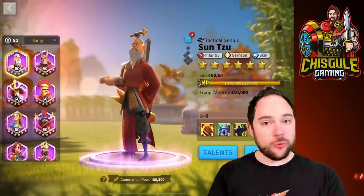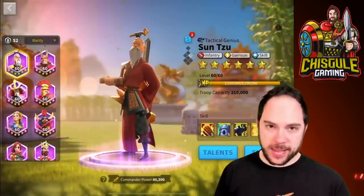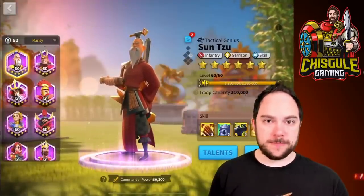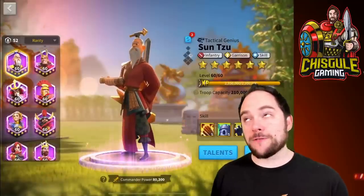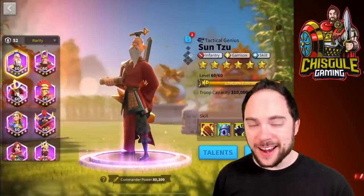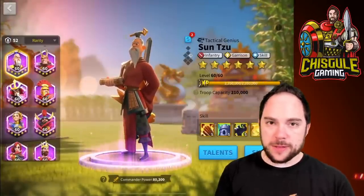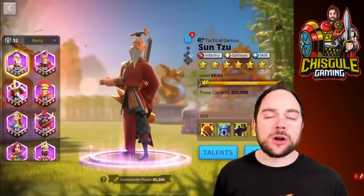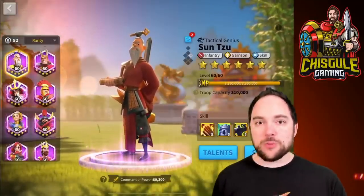It is these things that make Sun Tzu so good in 2020 and beyond: area of effect damage, Rage Generation, and the fact that he doesn't care about troop type. What he's missing is march speed, but that's something we can solve for — and something you're not going to care about if you're defending your city, because he should already be there. Let's review briefly these skills to make sure we all understand how they work, because they are different than you might expect.